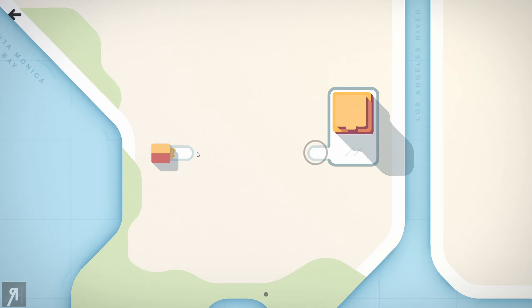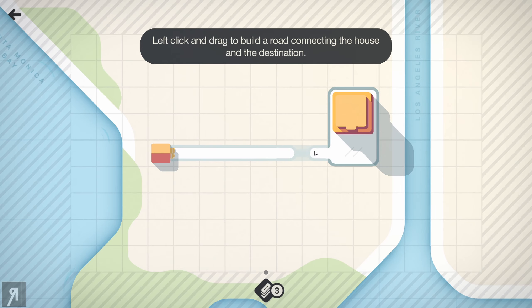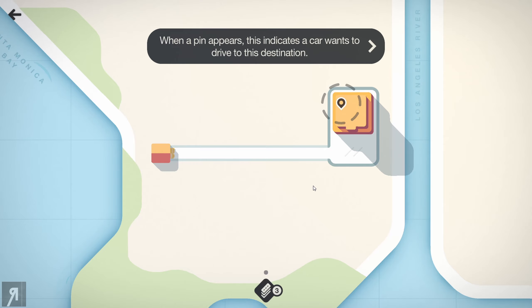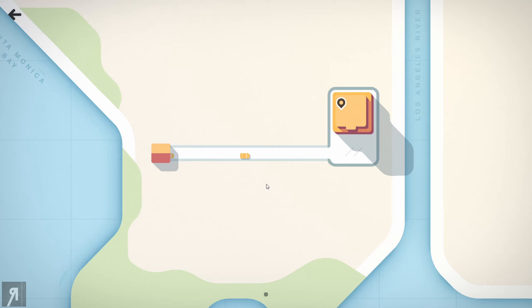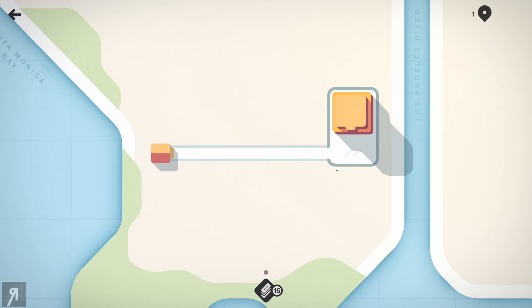Buildings are going to appear randomly in random locations and you're going to have to connect them with each other. I imagine this is a house — a person who needs to get to work or to some destination. When a pin appears, it indicates a car wants to drive to that destination. As you continue expanding, you get a gradual zoom out and eventually you'll have so many roads, houses, and cars driving around.